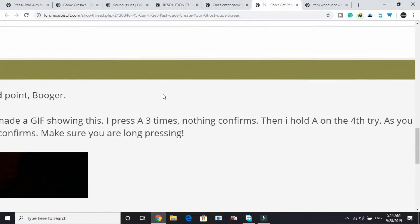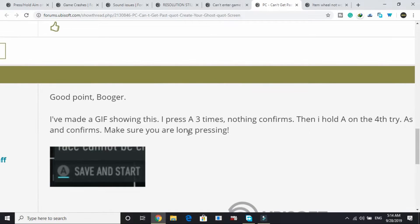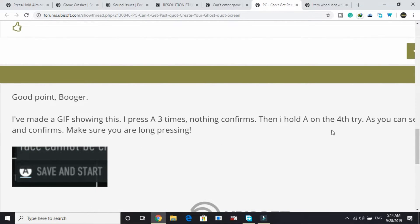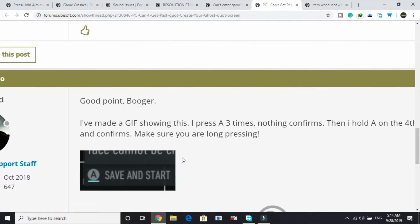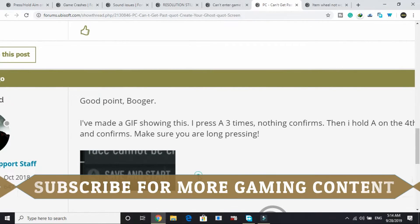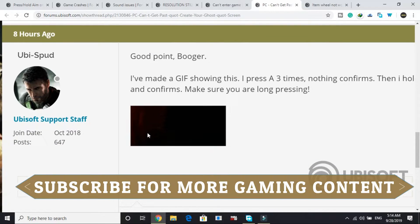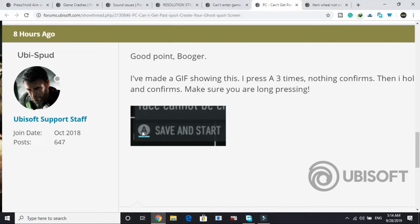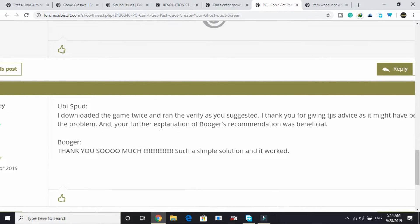The workaround that works for most users is this: one user posted a GIF showing that pressing A three times does nothing, but on the fourth try, holding A causes it to fill up and confirm. Make sure you are long-pressing. As you can see in the GIF, pressing A repeatedly does nothing — but holding A confirms the action.